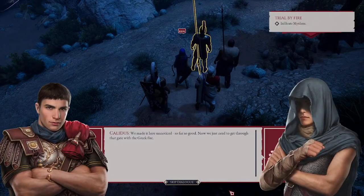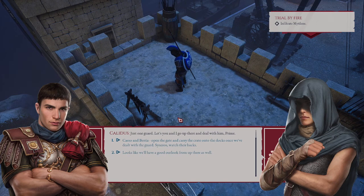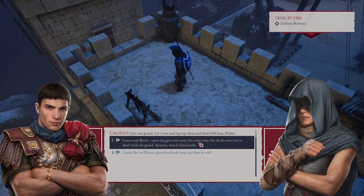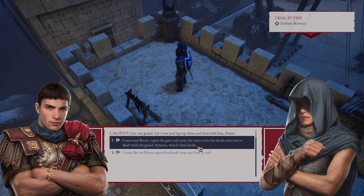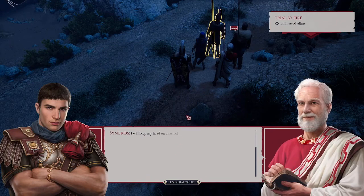We made it here unnoticed — so far, so good. Now we just need to get through that gate with the Greek fire. Just one guard. Let's go up there and deal with him, Primae. Kaisel and Bestia will open the gate and carry the crate onto the docks once we've dealt with the guard. Scenarios will watch their backs — yeah, that sounds like a pretty good way to do it. As you command. I will keep my head on a swivel.